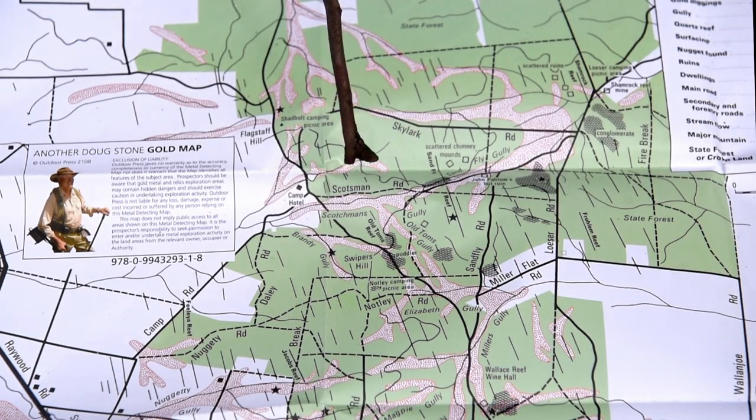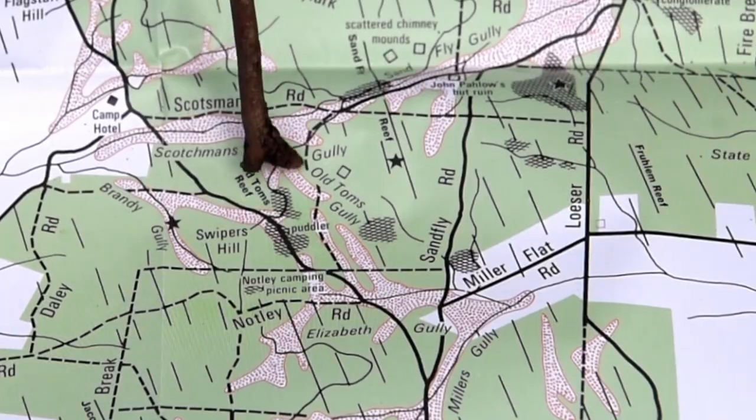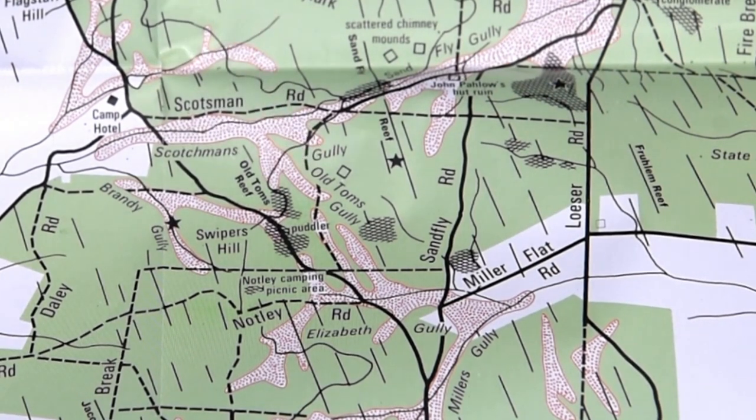The last type of working I'm going to show you is the old miners' shallow alluvial workings. This is depicted on the map by this red area — lots of little potholes in the ground — and again, fantastic spots to look for gold.